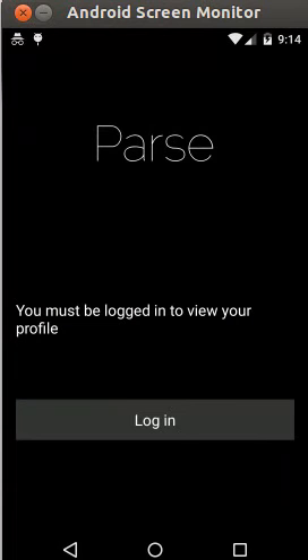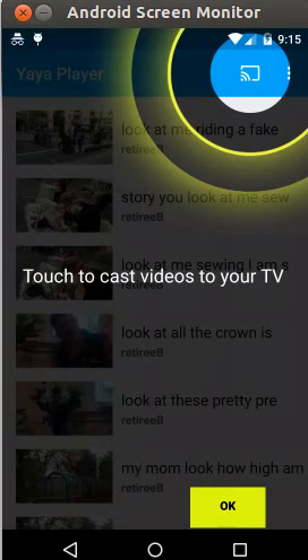I'm going to skip over the login process since that's a pretty well-known flow, and pick it up again once I'm logged in. I logged in using the shared user credentials that the grandkids were using to create video greetings in the Yaya Creator app, so we're using shared credentials.